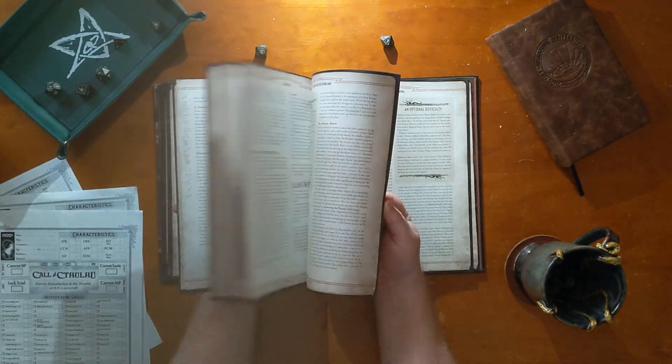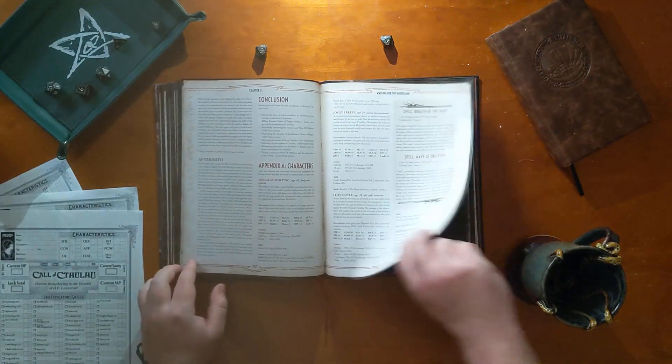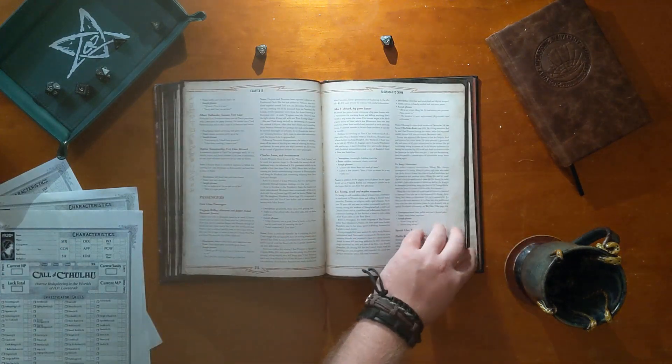Finally, the book contains a section of pulp scenarios including The Disintegrator, Waiting for the Hurricane, Pandora's Box, and A Slowboat to China. These scenarios put the rules and information presented in the earlier sections of the book into practice.